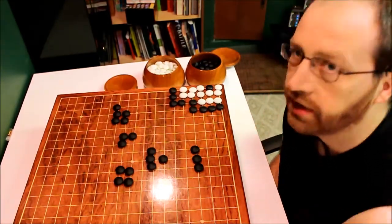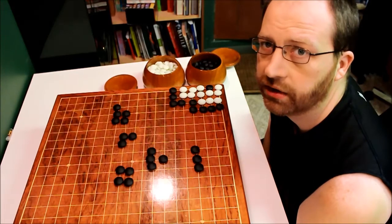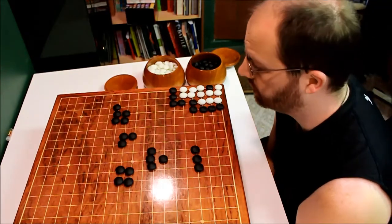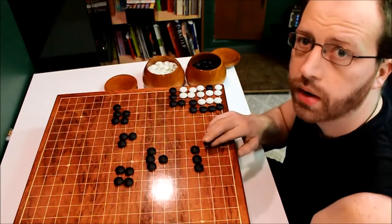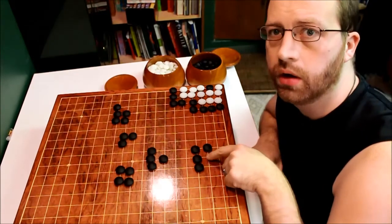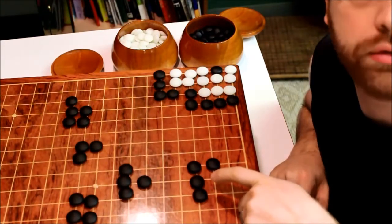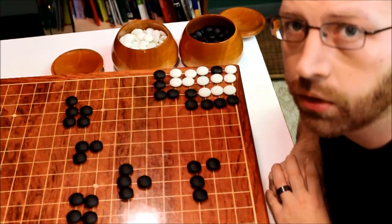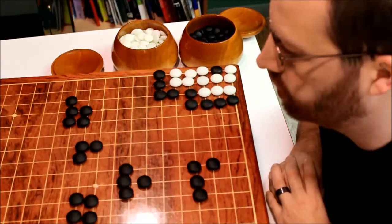So that's about it for this basic lesson on dead shapes. In the first video I covered basic living shapes, and in this video I'm covering basic dead shapes. Now, as was pointed out to my attention, there are exceptions to these rules — they're rare. For instance, in video 1 I talked about a bent four shape, and I said that it was alive. Well, most of the time it is alive, but there are exceptions — it's not unconditionally alive. For instance, if it's bent in a corner in a certain way, it's a dead shape. So take these as general rules, and we'll get into a little more specifics a little later.